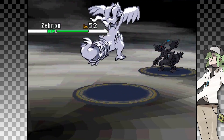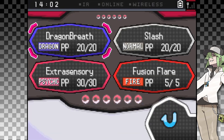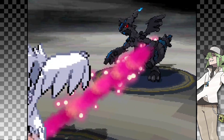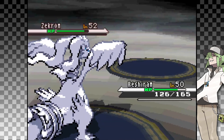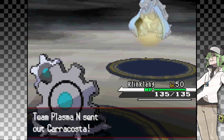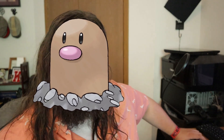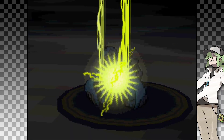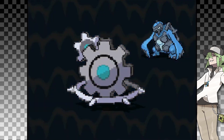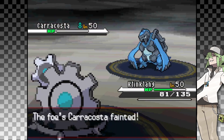Our newly captured Reshiram versus N's Zekrom. They use an ineffective Fusion Bolt — Reshiram is a Dragon-type. Since I'm clearly the more competent N, I use Dragon Breath, which takes half. They miss their Zen Headbutt and I finish them off with another attack. Up next is Carracosta — or so they claim. I use Thunderbolt just in case it really is a Carracosta, and they use Waterfall. I guess it really is a Carracosta. Because I got them in healing range, they had to heal, but just two more attacks finished them.